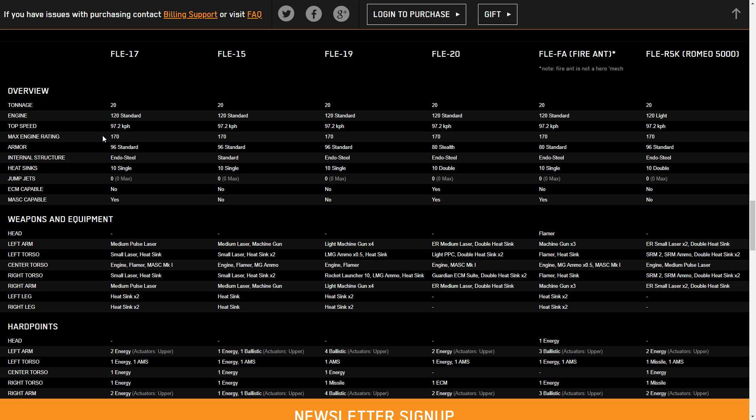These are 20-ton Inner Sphere battle mechs with a maximum engine rating of 170. They come with a stock 120 engine so you definitely want to upgrade that. Endo steel comes fitted on pretty much every variant, which is nice — you won't have to pay to upgrade that, although several do have single heat sinks which will be a cost. No jump jets for the chassis. We have ECM on the FLE-20 and MASC on three variants: the FLE-17, and both reinforcement variants.